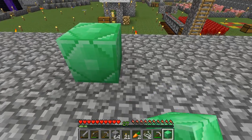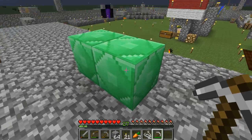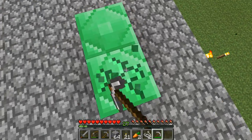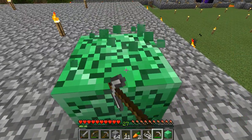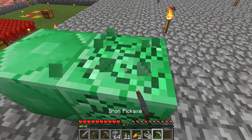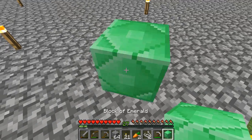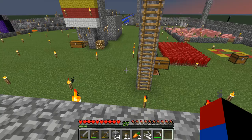This is our first ore block that we have. I love the sound of it breaking — that metallic sound that ore blocks like gold and diamond make. It's amazing to have emerald blocks — really, really nice.